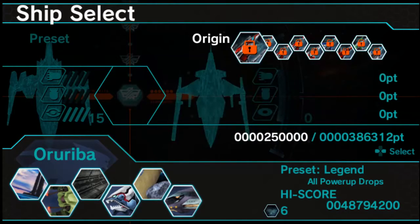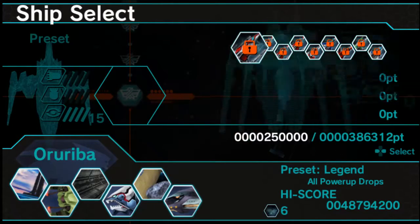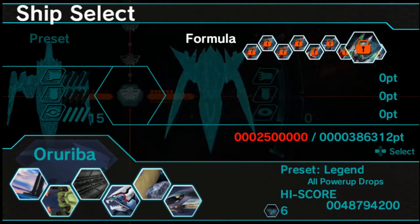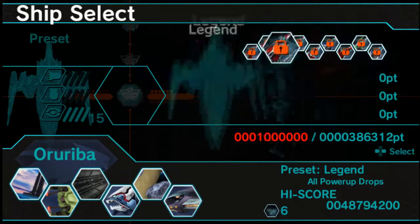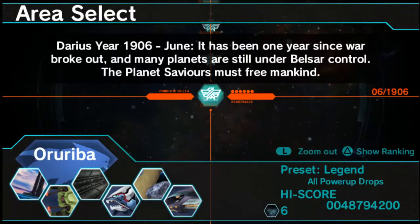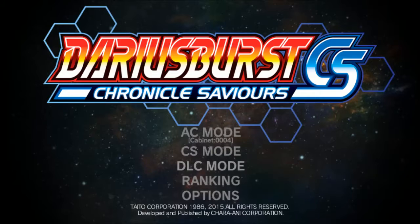In this mode, you get points to unlock ships, so if you don't spend your points, then you're stuck with whatever ship it gives you. But once you get these, you can also change it. So I'm going to play through with the DLC. You have AC mode, CS mode, and DLC mode.